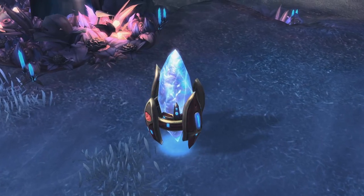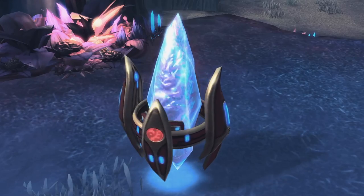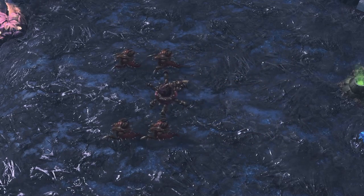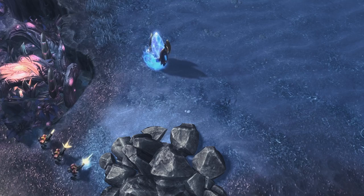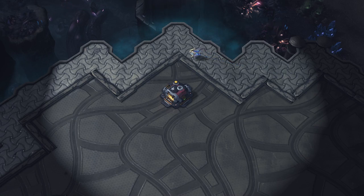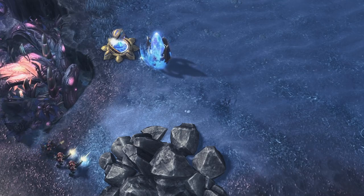Before we get to all of that, we need to ask a very simple question: what is a structure and how is it different from a unit? Units and structures have more in common than you might think. They both have health and can cast spells using energy. Structures have vision of their surroundings and can be given orders. Some structures can even move or attack.